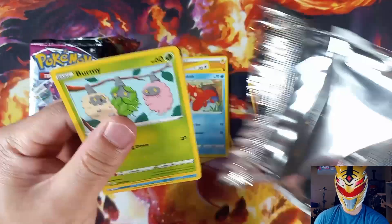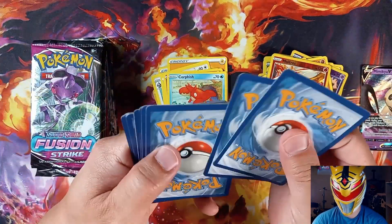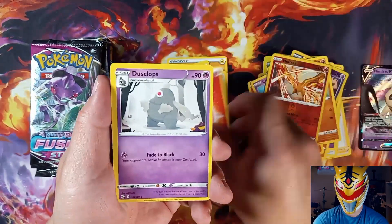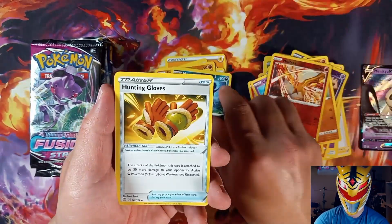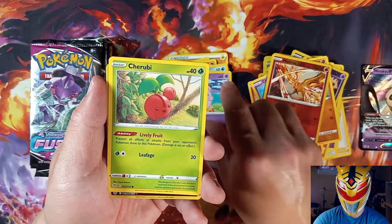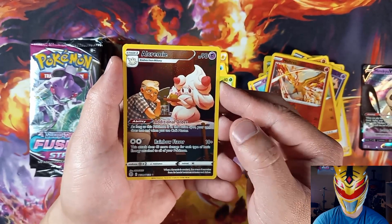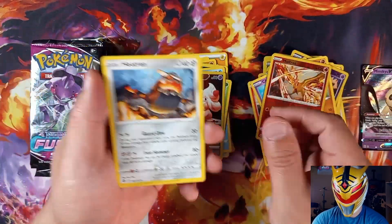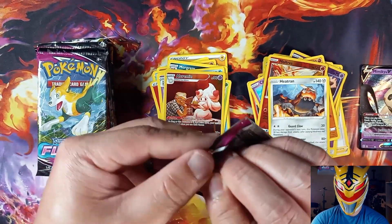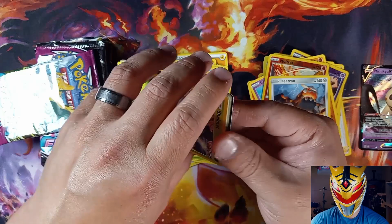I hope you guys are enjoying your Halloween. Take space out there, everybody! I love Halloween. Alright, we have an Alcremie in the back, and a Heat Rotom — on to our Fusion Strike packs, come on!